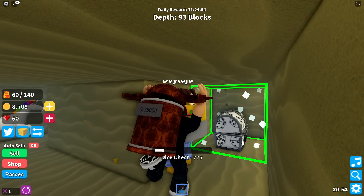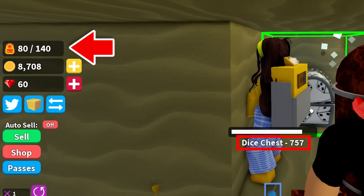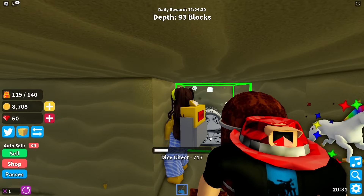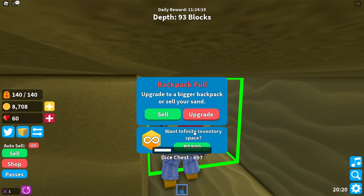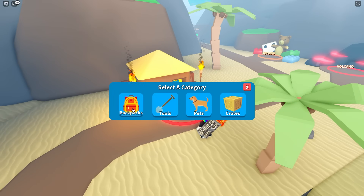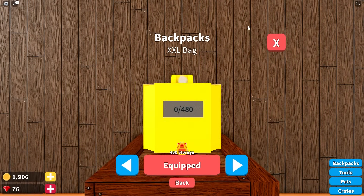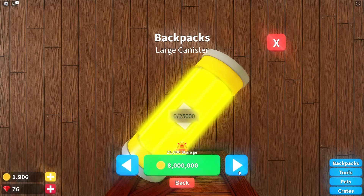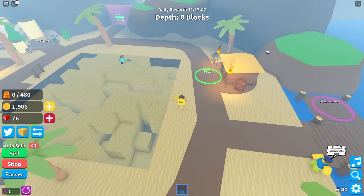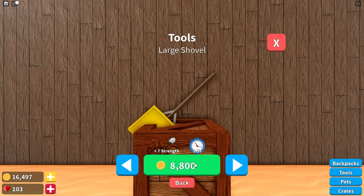What's this? This treasure chest has pictures of dice on it! But my backpack's going to be too full of sand to open it — that's so annoying after all that work of finding it! I've got to sell my sand. I need to get a better backpack so I can open rare treasure chests. I'm going to get this large shovel too — I can definitely tell the difference, I'm digging way faster than before!